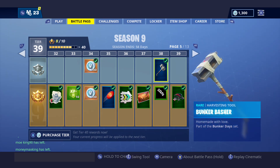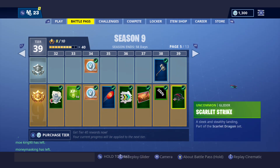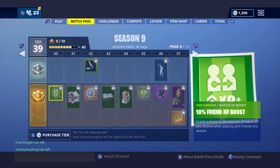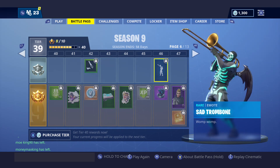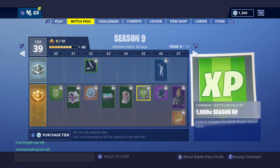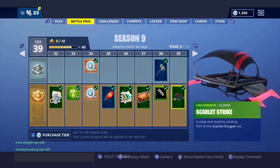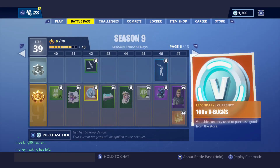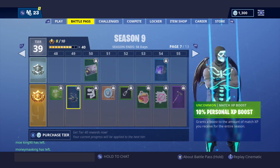We also just unlocked Bunker Jonesy — wow, we unlocked a lot of stuff! It's only uncommon but it's really nice. The next major unlock is going to be Sad Trombone and Vega — I can't wait to get Vega. This glider doesn't have any styles to it, it's just a glider, but Scarlet Dragon set. Let's check that out and see what goes with it.